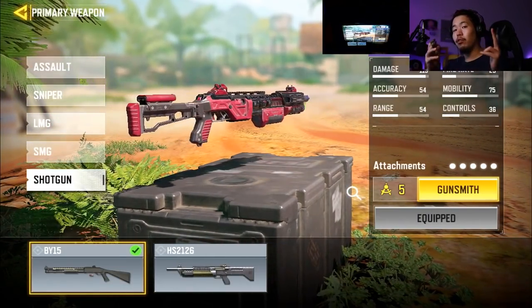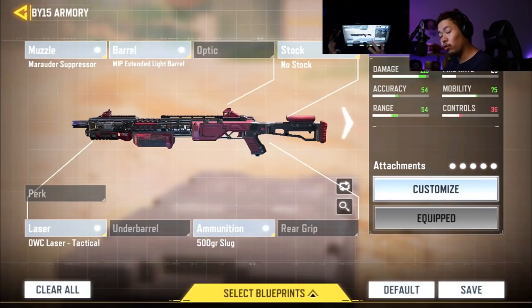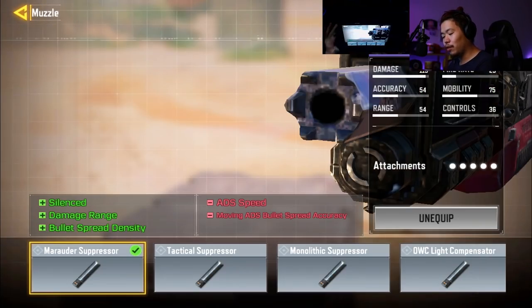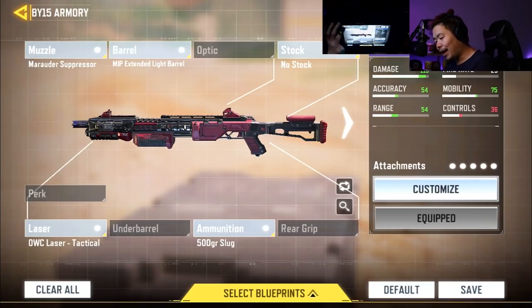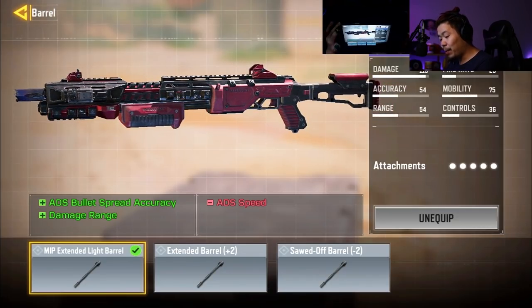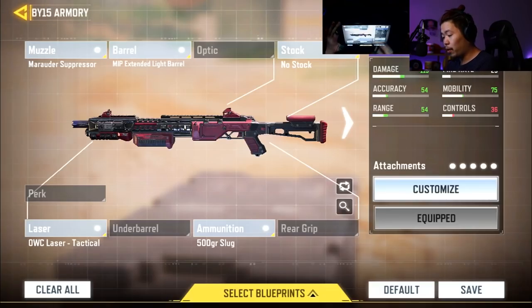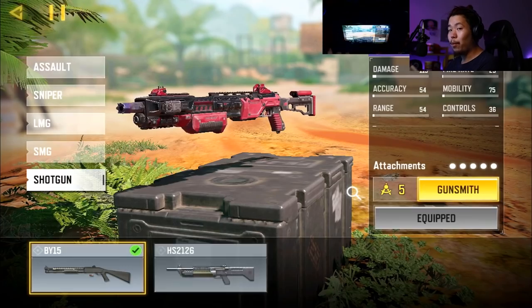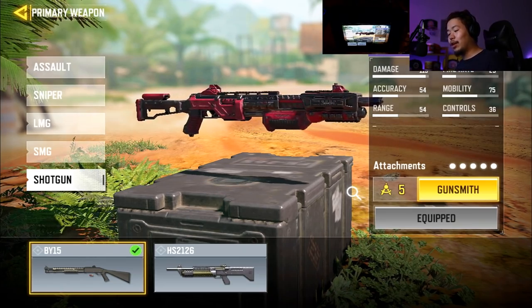We're using the Red Action as our slug loadout. Slug basically means instead of having eight bullets when you shoot, you only get one bullet — you lose the bullet count but get a damage boost and a damage range boost. We're rocking the Marauder Suppressor for silence, damage range, and bullet spread density. Then the Extended Light Barrel for damage range, no stock for ADS and movement speed, a laser sight for ADS speed, and finally the slug round.